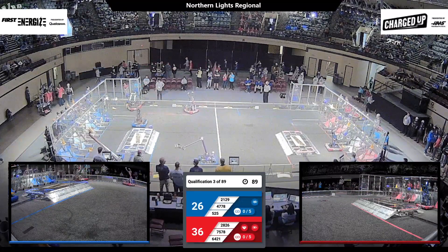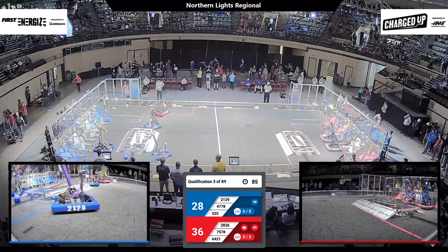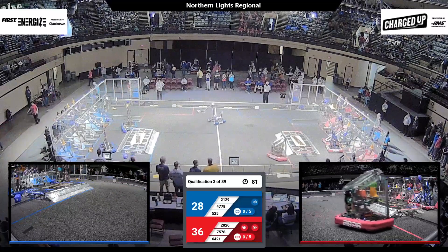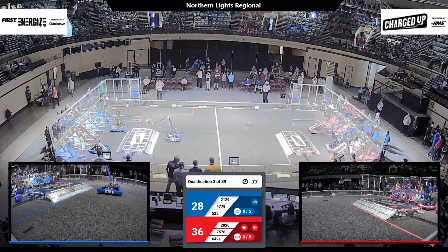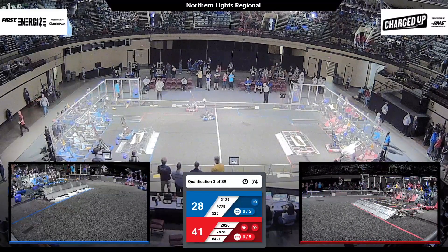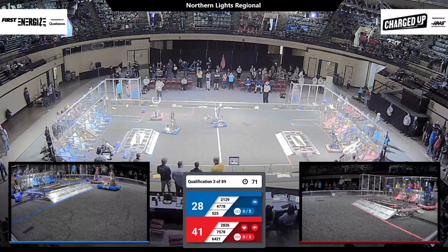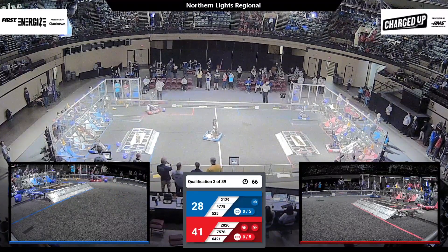Narrow Red Alliance lead early on. Still plenty of time for the Blue Alliance to catch up. 64-21, Warrior Box again, focusing on that central cooperation area. They drop a cube onto the grid in that position. Blue Alliance trying to keep pace. Red lead now out to double digits.